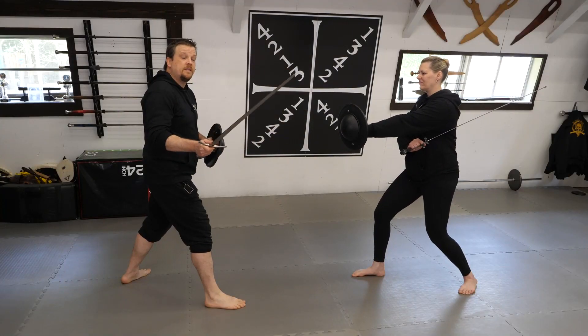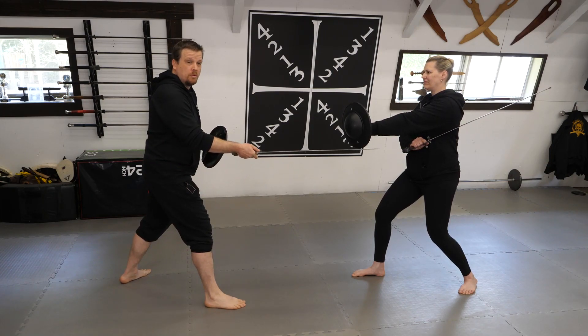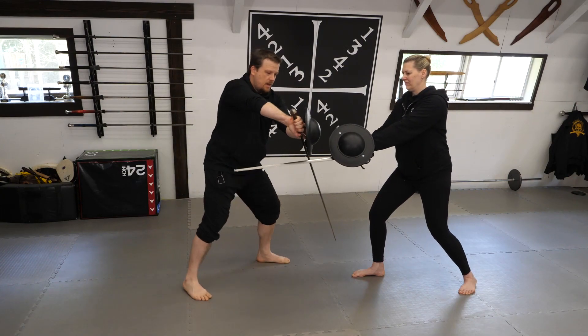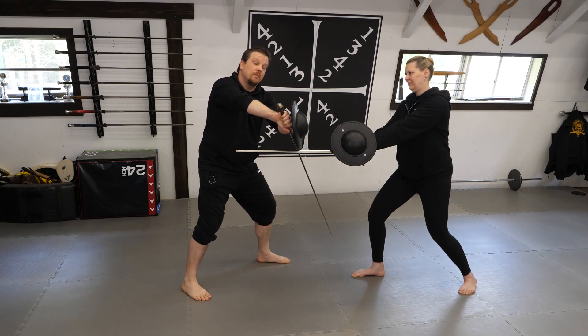Next we're going to examine crutch again, but this time it's going to be a bit flashier. My opponent will begin in ward number one, as will I. As the thrust comes online, I cut down into crutch, keeping my opponent's weapon safe from harm to myself.